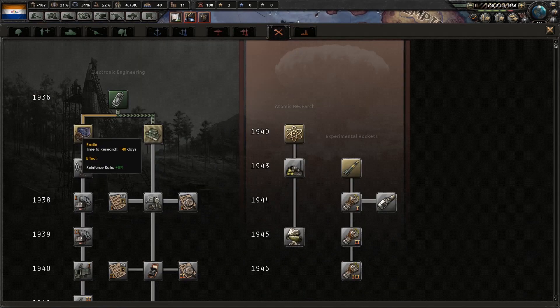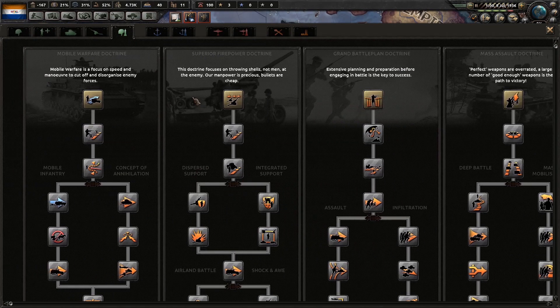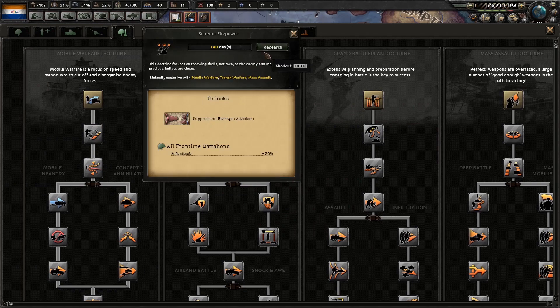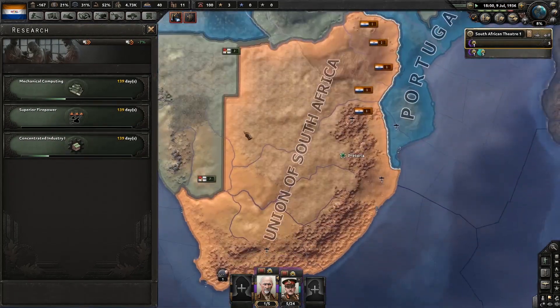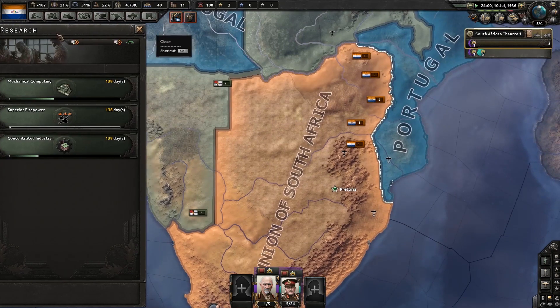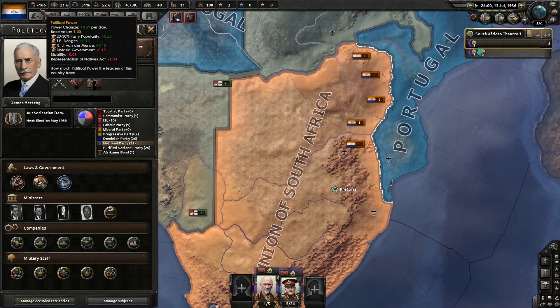Continuing to improve our construction. Let's start picking a land doctrine. Since we're a low manpower nation, I almost always will go with superior firepower — we need to make the most of what we've got. Political power is going up, so we may one day be able to switch to a war economy.